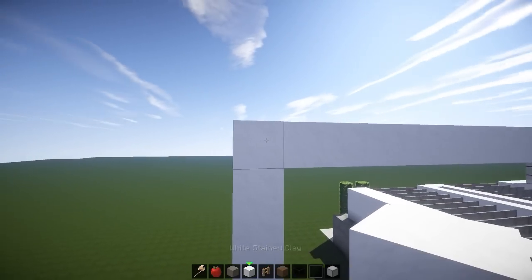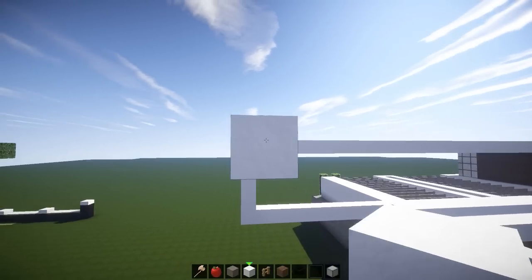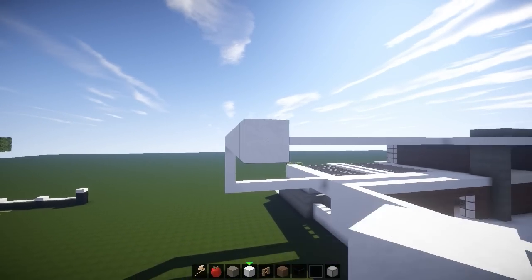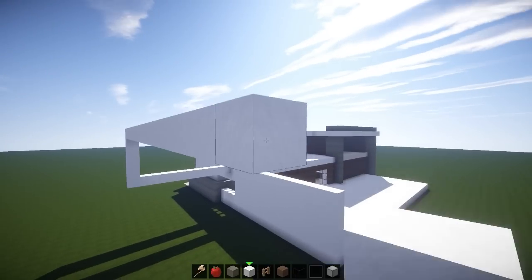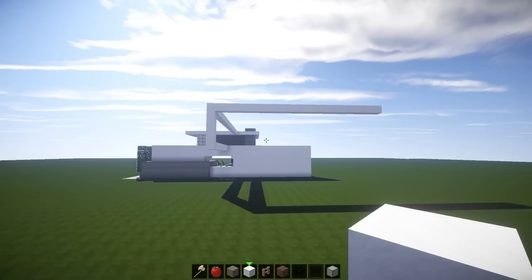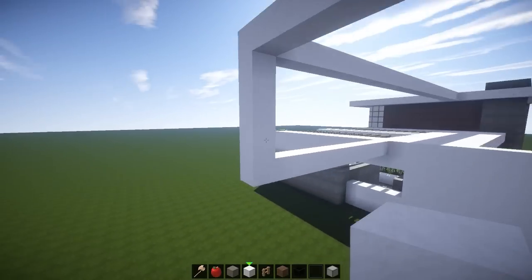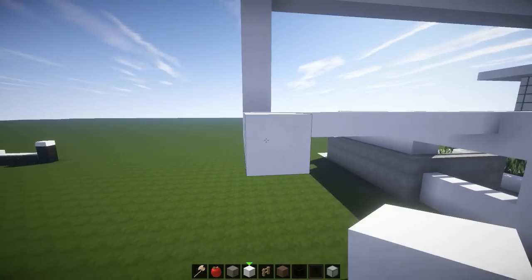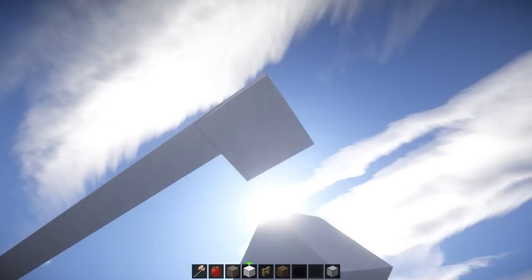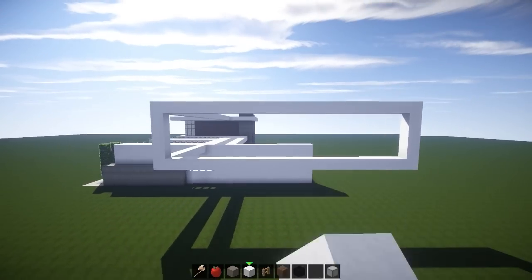Let me think — how big do we want this to be? Counting with Kerales — about 22 blocks. Just because we can. And that's going to be the size of the house, I guess — it's going to be pretty humongous though. It goes out by 11 blocks from that wall and 22 blocks in the back. So that's going to be a little frame here for the house.